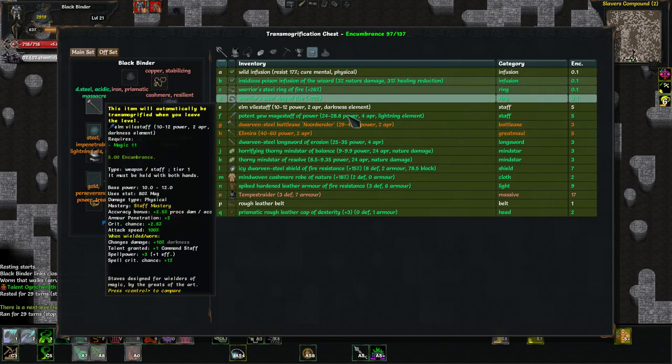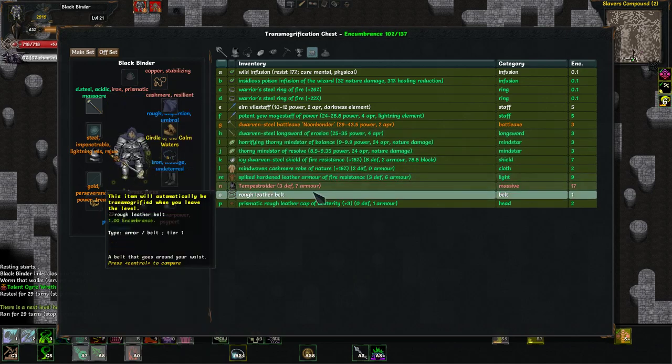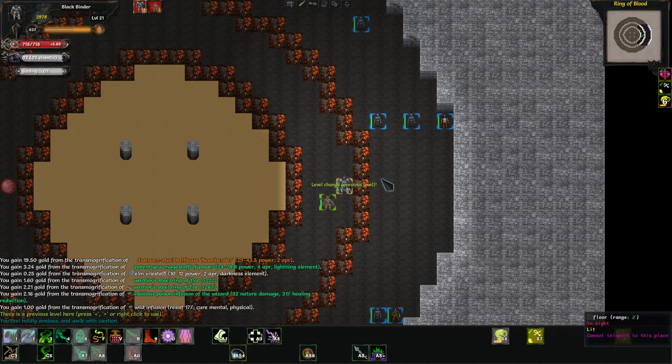Our base power is 72, so we're losing quite a bit of base power here. But we get 6% resist all and 14% physical resistance with some spell power. Let's test how much actual character sheet damage we lose.